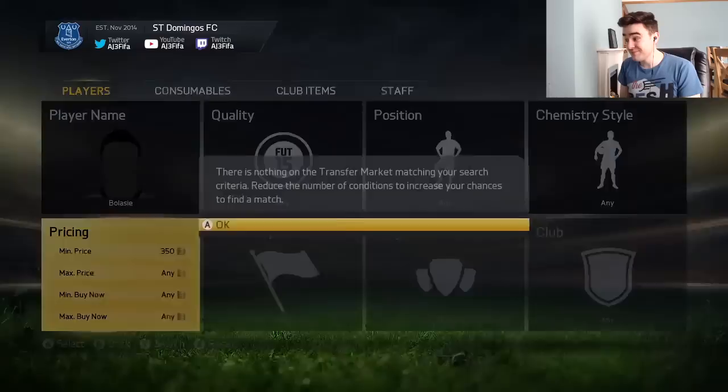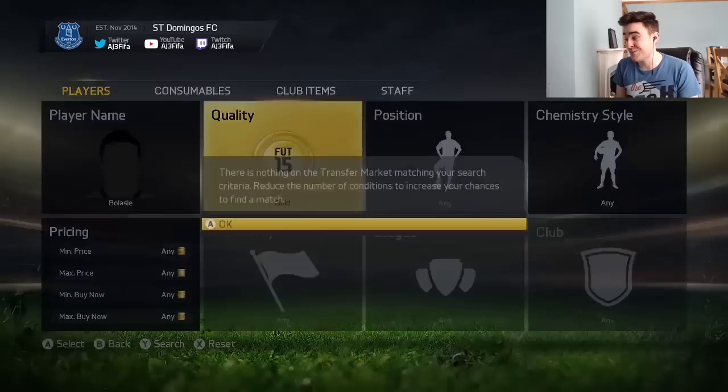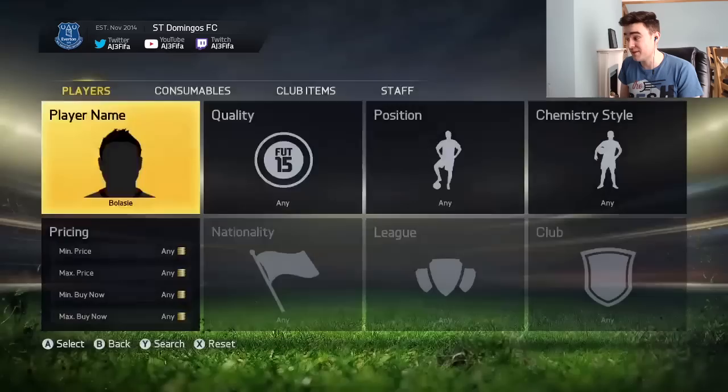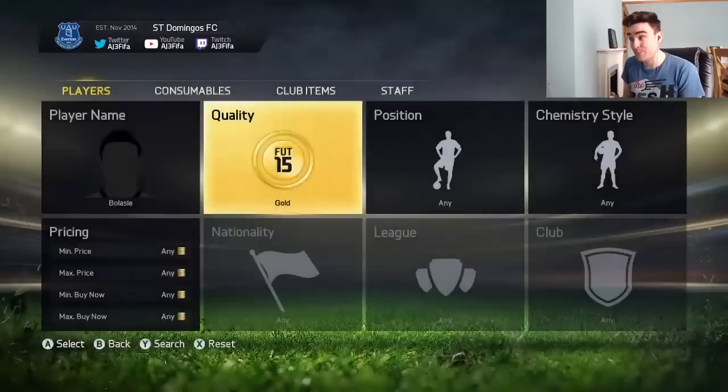It will take you a while to pick up some of these players — I'm not going to lie. Everyone wants to buy them and very few people who pack them want to sell them. So it will take patience. But every time one pops up on the market, you will see it because your search gets refreshed every single time. You've just got to have the patience to sit here until one pops up, then buy it — and just be the first one to click that Buy Now button. That is the technique.